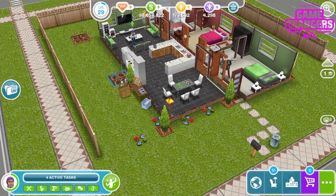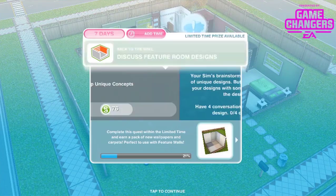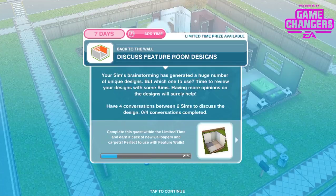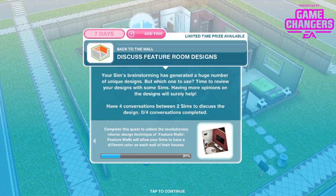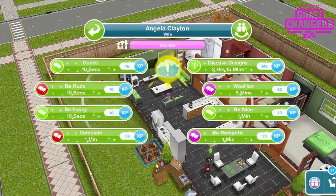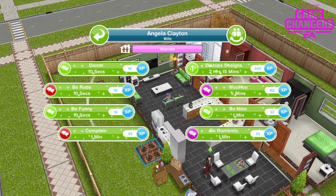Your sim's brainstorming has generated a huge number of unique designs. Time to review with some sims — having more opinions will surely help. Have 4 conversations between 2 sims to discuss the designs — each discussion is 2 hours 15 minutes. Definitely get as many sims as you can doing this simultaneously to complete it quickly.